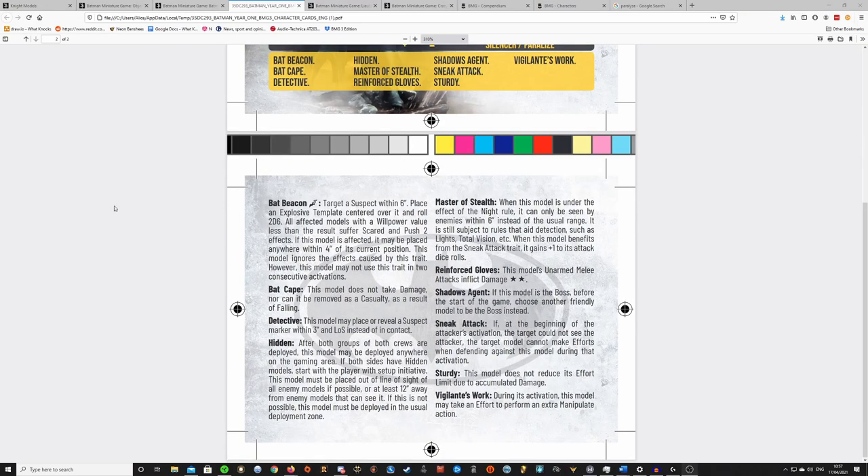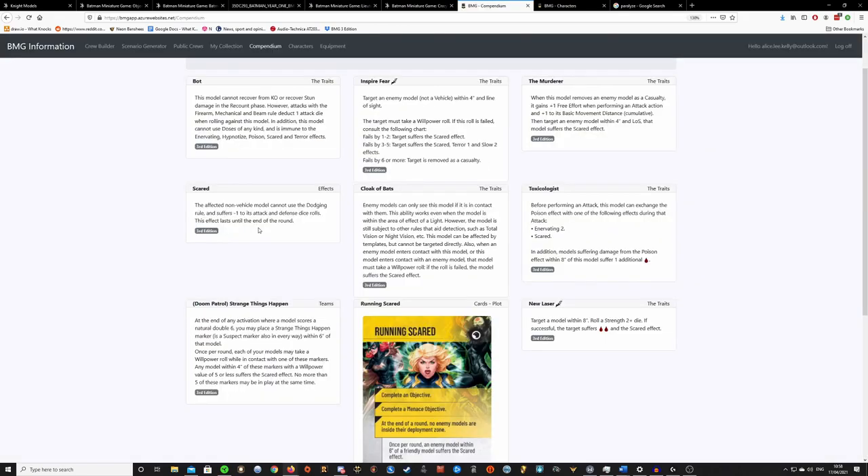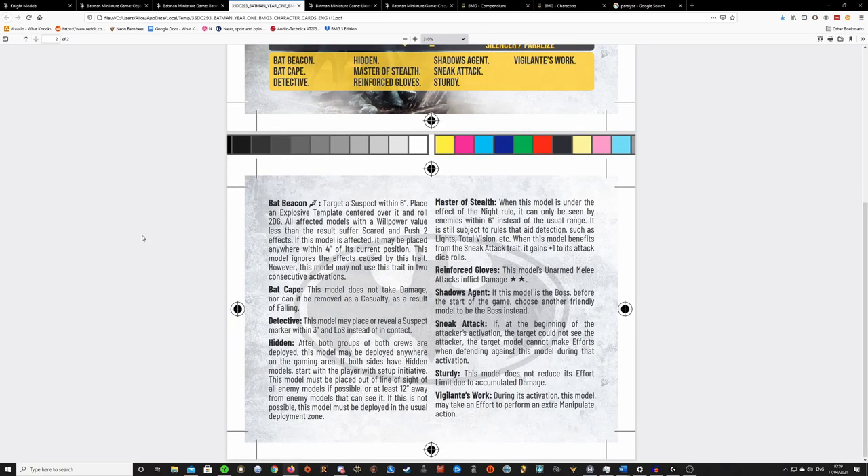Now we're going to look at his traits. Bat Beacon is the first one and it probably stands out the most to me — it looks like it's a special. You target a suspect marker within 6 inches, place an explosive template over it, then roll 2D6. All models underneath that template — if their willpower value is lower than the 2D6 roll, so say you rolled 11 — they suffer the Scared and Push 2 effects. The Scared effect means the model cannot use the dodging roll and suffers minus 1 to its attack and defense rolls.